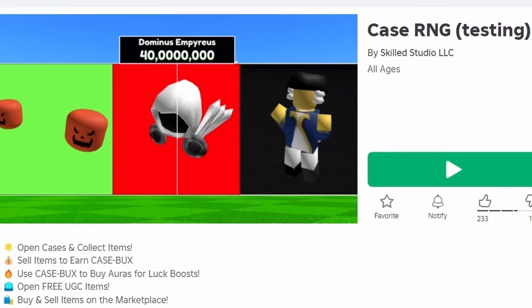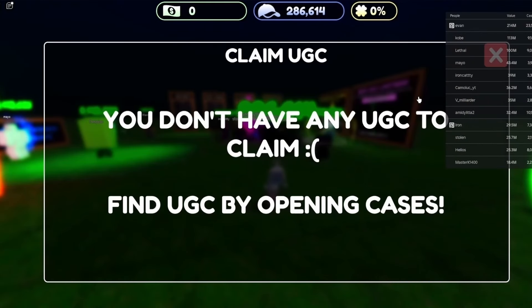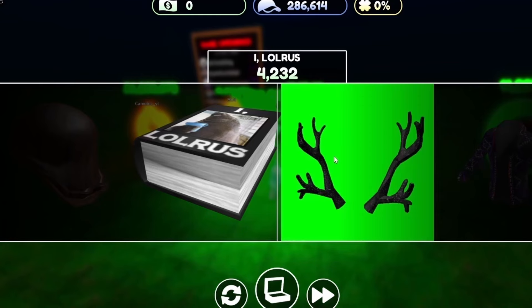To get this new free item, join Case RNG. You have to open up cases and hopefully get one with the free UGC in it. Click here to open cases and good luck.